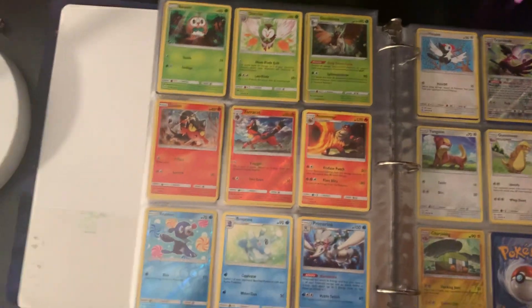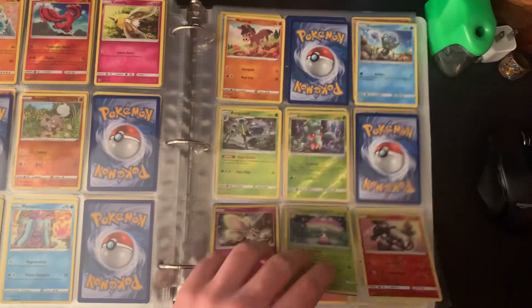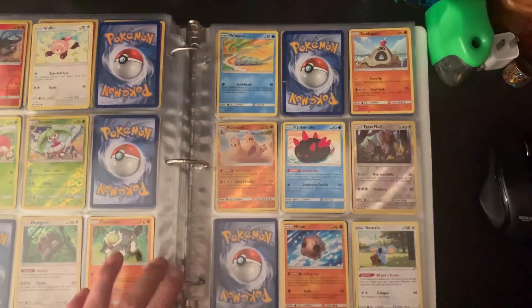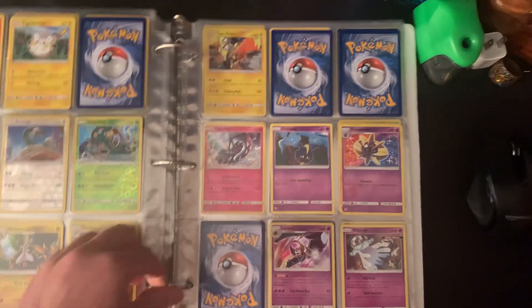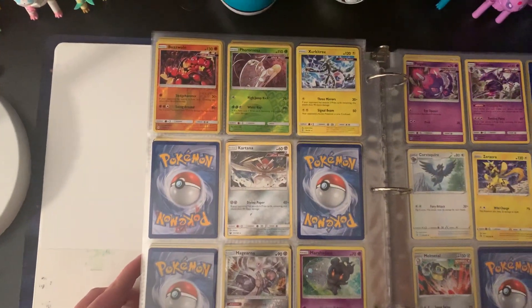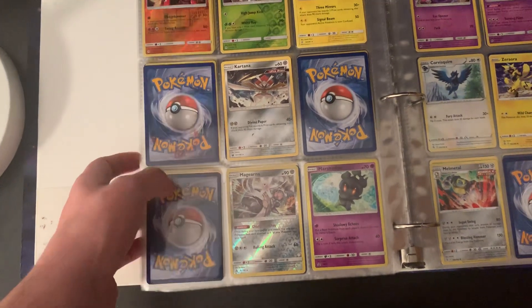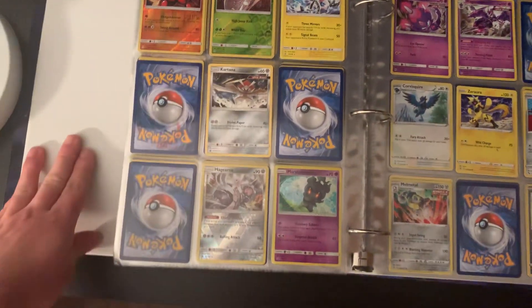I got all the Alola starters. We're moving on to Alola now. I'm missing a Vikavolt. I'm missing Ribombee, Lycanroc, Toxapex, Mudsdale, Lurantis. I'm missing Bewear. I'm missing Salazzle. Not sure what goes here. I'm missing Golisopod. Not sure what goes here. I only have Tapu Koko and Tapu Fini — so I'm missing Tapu Bulu and Tapu Lele. That's Solgaleo — I'm missing Solgaleo, but I got Lunala. I'm missing Celesteela.